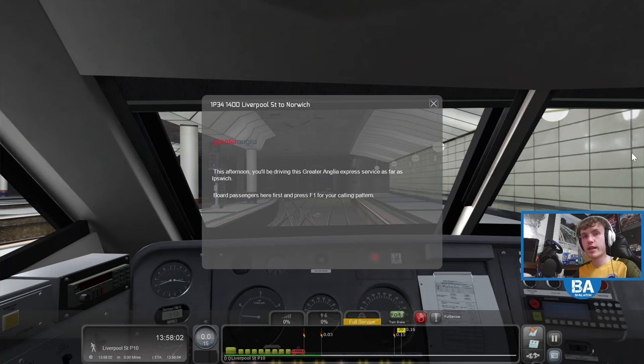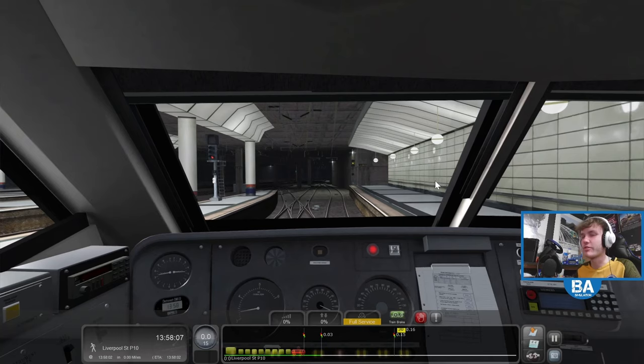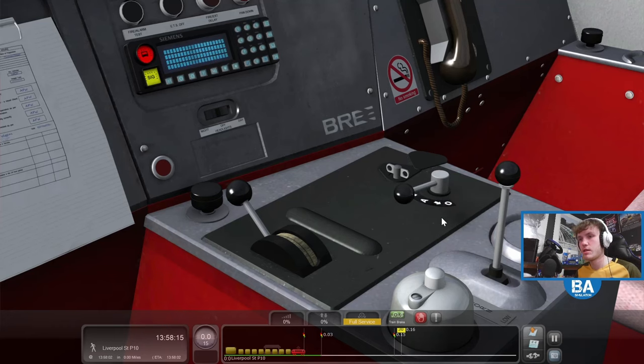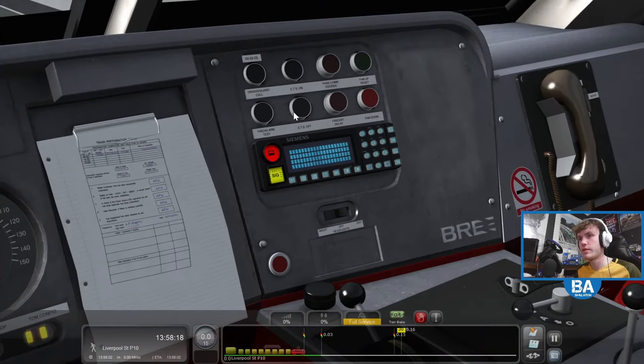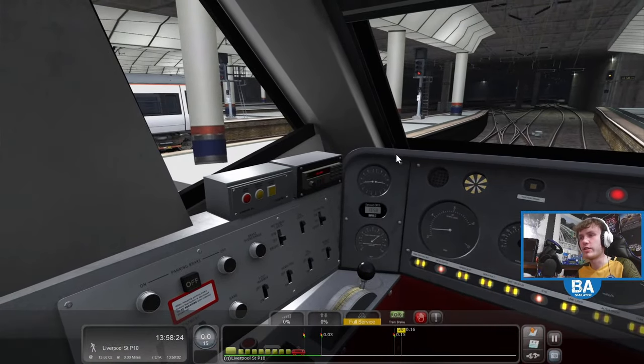Hello everyone and welcome back to another Train Sim Classic video. We are on the Great Eastern Mainline Modernization by ATS. This afternoon you'll be driving a GA Express service as far as Ipswich — board passengers here and press F1 for your calling pattern. This is actually part of the AP pack — the AP Class 90 slash DVT.